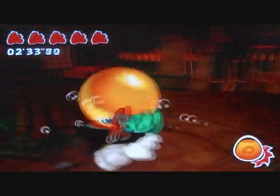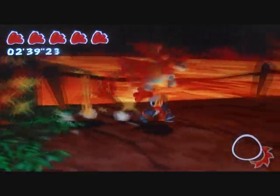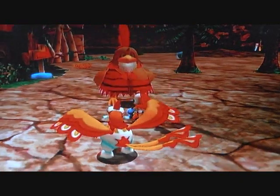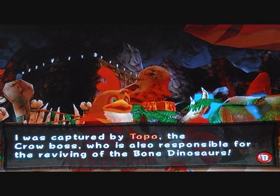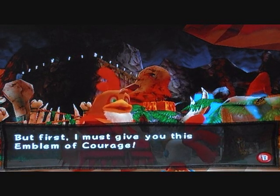Now we can steal fruits. There we go. And the third coin? Yeah, third coin is right here. Now let's hatch the egg! Ura Ura: I was captured by Toppo, the crow boss, who's also responsible for the reviving of the bone dinosaurs. Billy, as long as Toppo is here, we shall never know peace again. You must defeat him. But first, I must give you this emblem of courage.